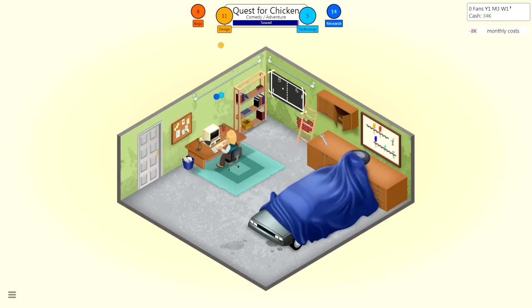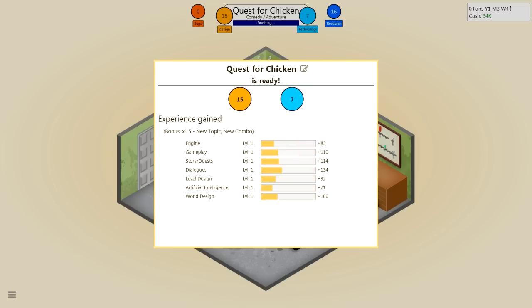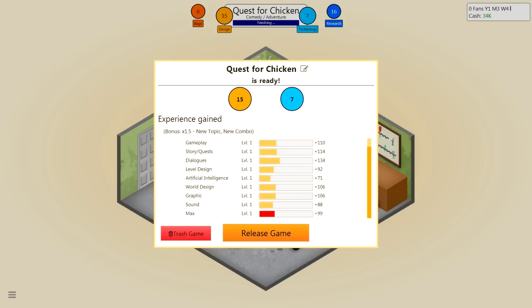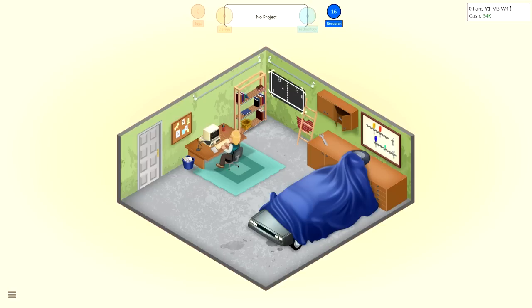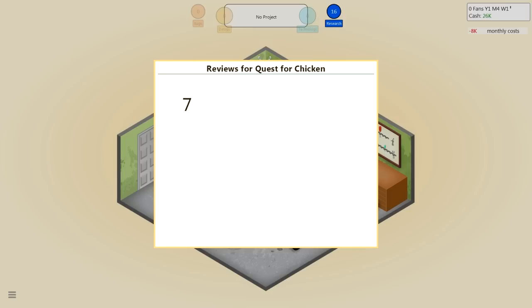I wonder what the chicken is doing out there. Quest for Chicken, man. Let's wait for all these bugs to be gotten rid of. Finish! Quest for Chicken is ready — new topic, new combo. Engine goes up, gameplay, story quest, dialogues, level design, artificial intelligence, world design, graphic, sound, and me! Release game — Quest for Chicken! The first reviews for our newly released game Quest for Chicken came in. Six — I like it, Star Games. Six — quirky but good, Informed Gamer. Six — could have been better, Game Hero.